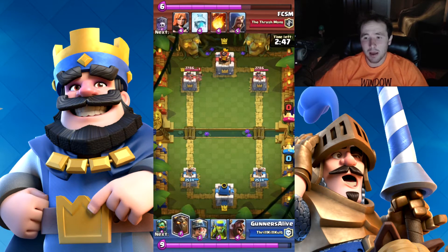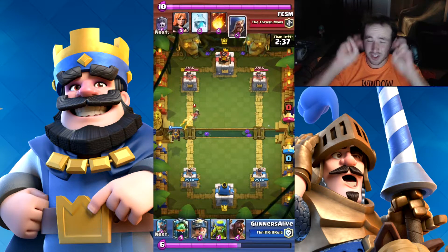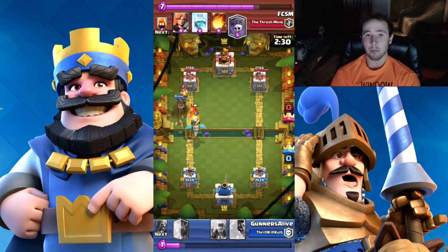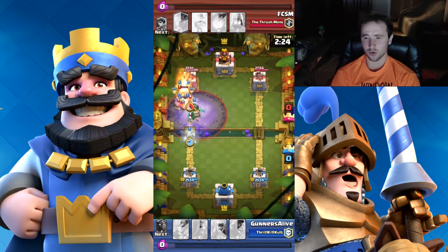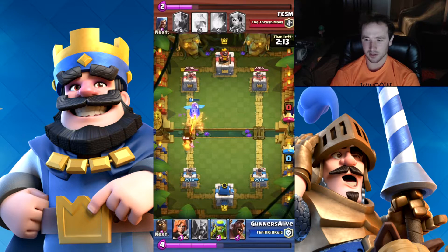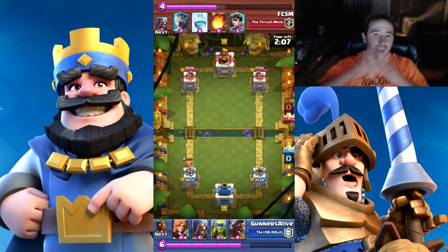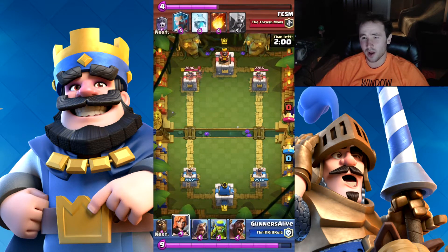Loading into another game and once again my opponent has a Princess. I go ahead and drop my Lava Hound early so the Princess cannot shoot my tower, and also to start a push down the left lane. My opponent dropped a Wizard that was going to do a lot of damage, but I dropped the Inferno Dragon. Then my opponent used a Graveyard spell, spawning a bunch of skeletons, so my Inferno Dragon keeps locking onto those skeletons instead of pushing the tower. Both initial pushes cancel out and we're at a standstill.